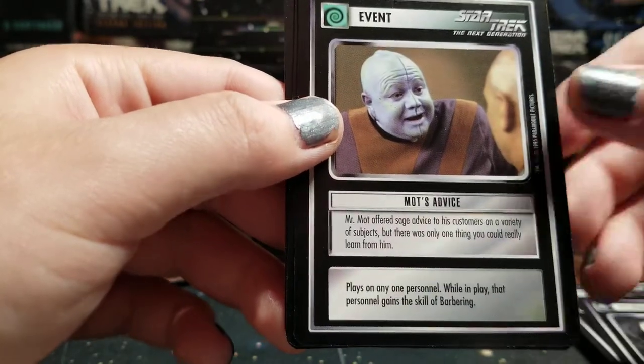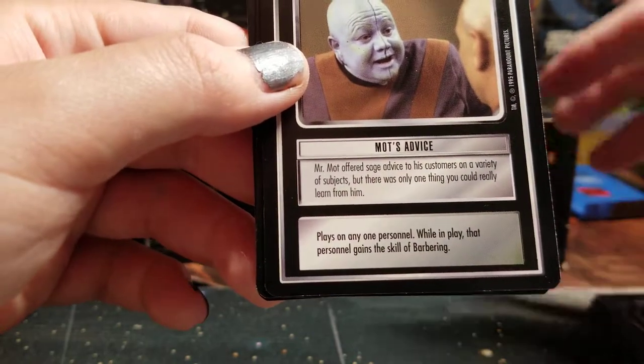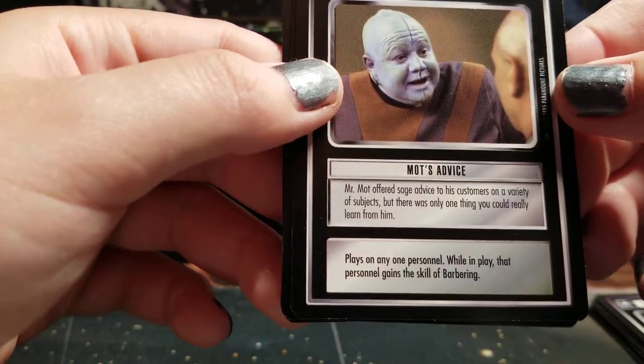Hidden Entrance. Mott's Advice. Mr. Mott offered sage advice to his customers on a variety of subjects, but there was only one thing you could really learn from him.